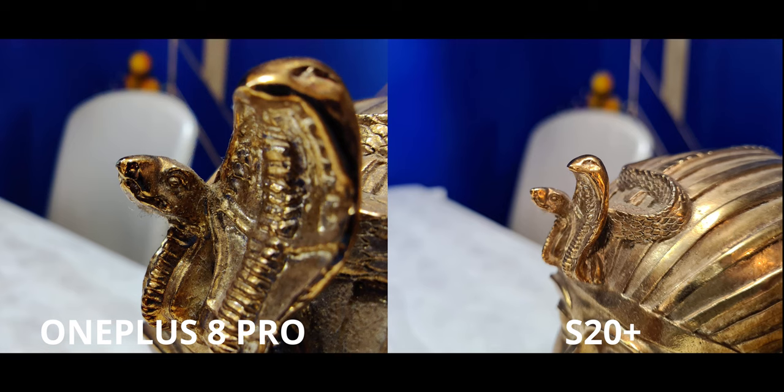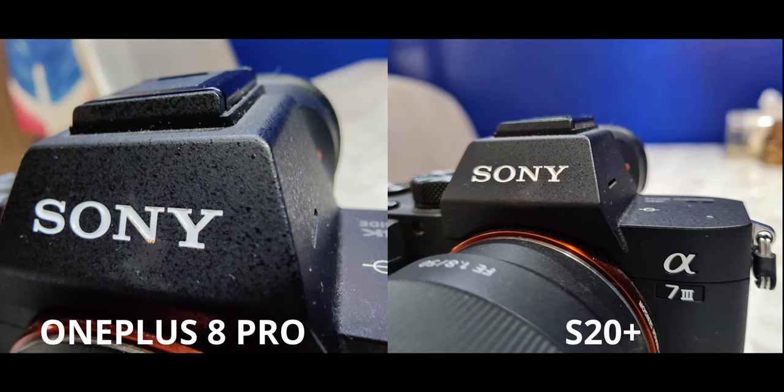I really wanted to showcase this — just look at how close you can get with OnePlus's macro mode. The quality is beyond impressive because it uses the high-quality 48-megapixel ultrawide camera. This is to date the best macro camera I've seen. The S20 doesn't even come close. All phones should have something like this instead of using a really low-quality 2-megapixel macro camera.